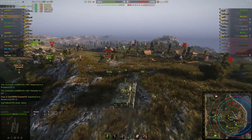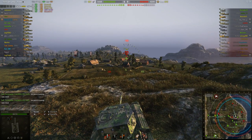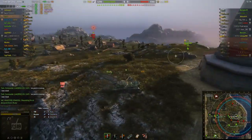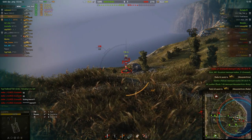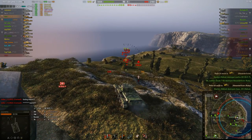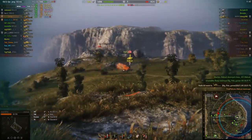He falls off the hill wisely and I hang around to get some shots on the Rudy. I don't care if I take a hit or two — we've got the game in the bag. I take a shot, he gives me a shot, and he's out. Then I see a VK and track him in place, going back and forth. I take a hit but I don't really care. I load HE, manual aim, and kill him with HE.